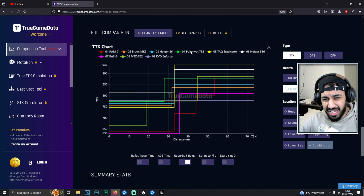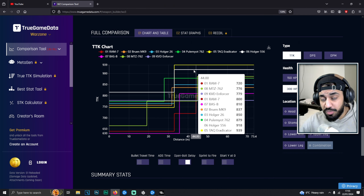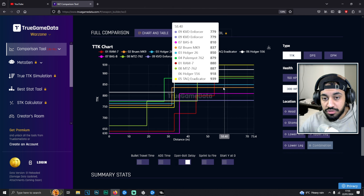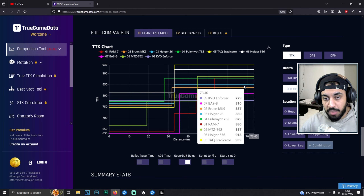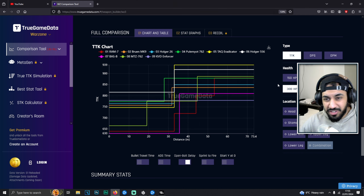Even though the Pulmeo got nerfed, it's not the fastest killing LMG in the game now, but it's still a solid choice. Another gun I want to point out is the Holger 5.56, which is the LMG option of the Holger — it's a super low recoil choice. The Bruin is also doing well in terms of TTK. The MTZ 762 has a small mag, so even though it makes the TTK list, it's not really a viable choice. The Tacker Adicator is probably the only real viable super low recoil choice in the game, even though it still got nerfed.